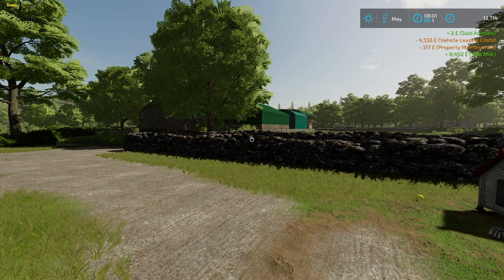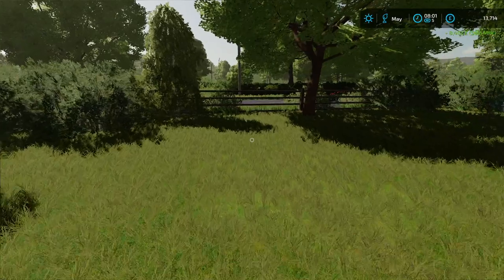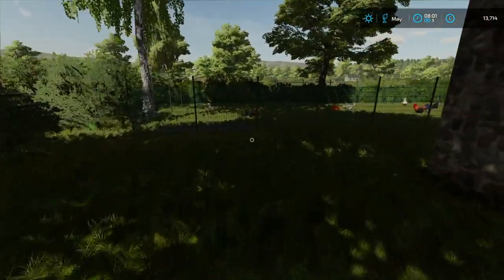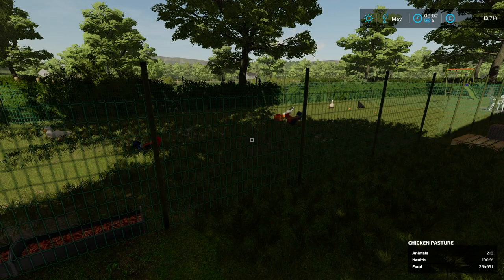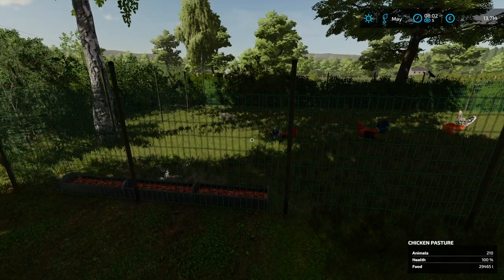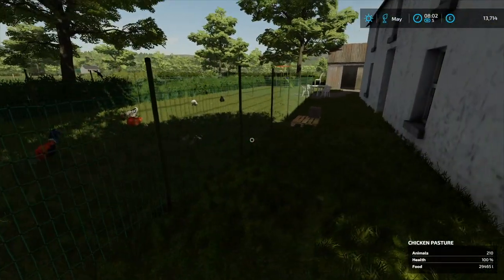Hello and welcome back to Barley Spring. As you can see at the top right, it said two pounds brought in from animals sold. Have the chickens gone? They have - they've gone over their limit, and we had a milk sale of eight thousand, so we've basically made a bit of profit, but not too much on that just yet with the lease and all that.